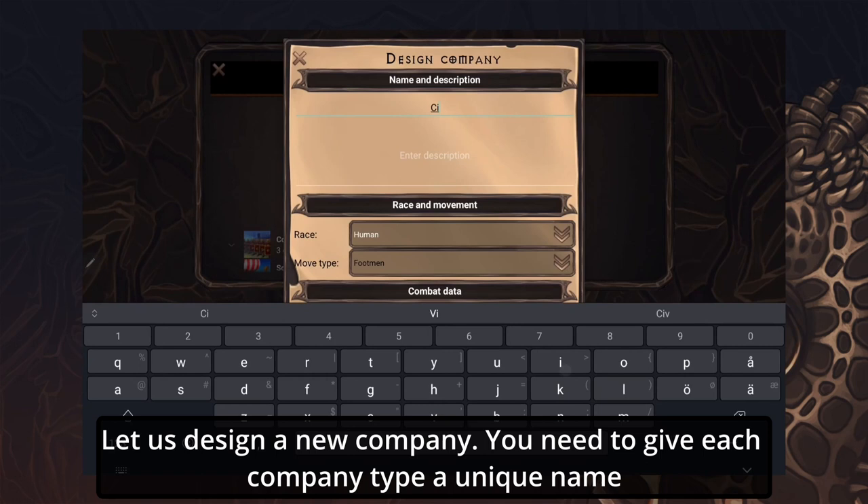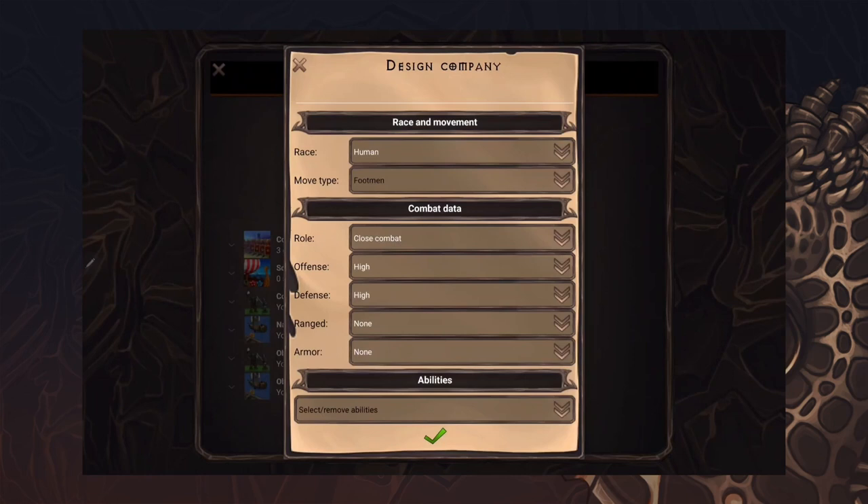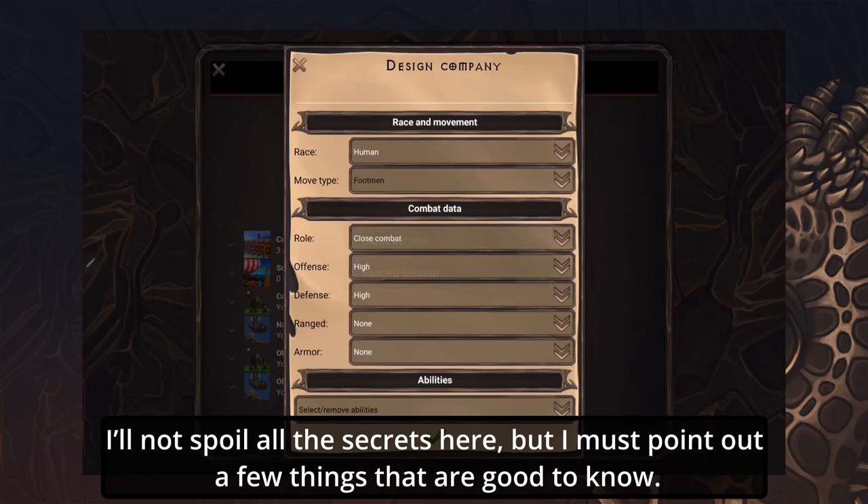Let us design a new company. You need to give each company type a unique name. In this example I've created a City Guard Company to defend my settlements. It will be a regular foot soldiers with good defensive combat values. I won't spoil all the details here, but I must point out a few things that are good to know.